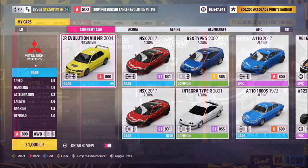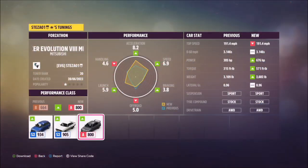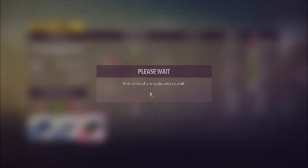This is the 2004 Mitsubishi Lancer Evo, not to be confused with the 2006 model which looks very similar. This one is 31,000 credits; the 2006 is about 27,000 credits. Either way, if you hover over it, the icon will scroll across and show you the year of whichever Evo you're looking at.